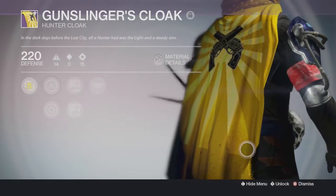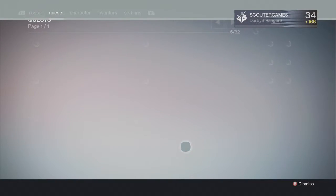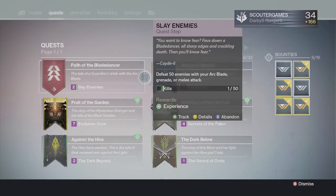Right now I am working on the Arc Blade path. So what you do is you first talk to Cayde-6, then you have to kill 50 enemies, then you have to complete the path.